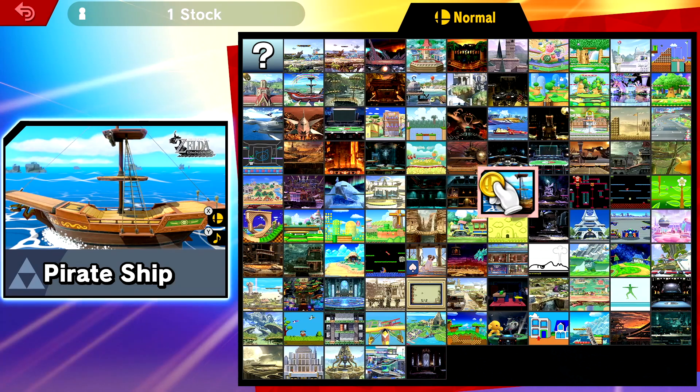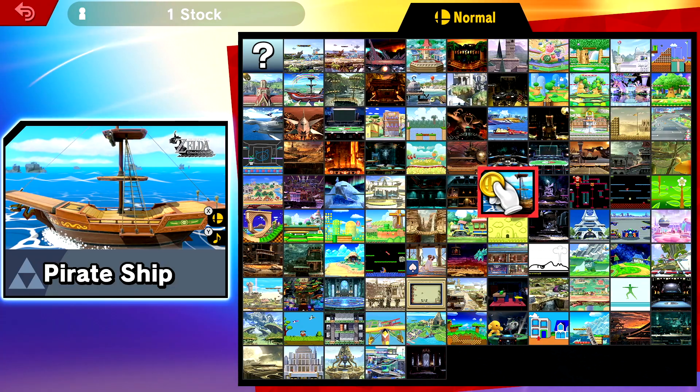I've done all of that and I have Piranha Plant downloaded. I've been playing with him for a few minutes just to get used to his handling, but what I'm going to do now is showcase Piranha Plant on several different levels against several different characters, fighters, whatever you want to call them. I'm going to start on the pirate ship.